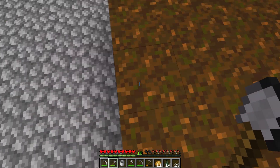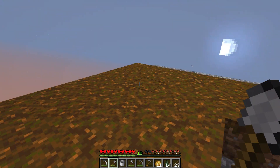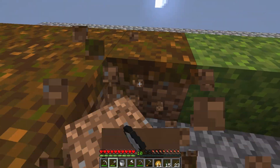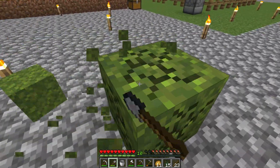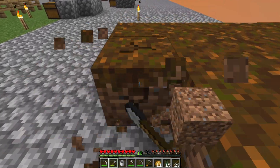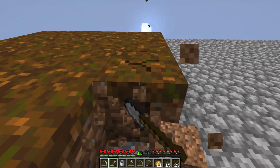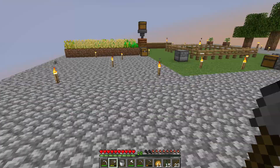You put water down, and then the lava falls down on top of that. And from there, we can convert all of that stone into moss. And then moss we can convert into podzol through this process. We've got sort of a multi-stage process, but that's okay. It's better than sitting there grinding away at the one block.